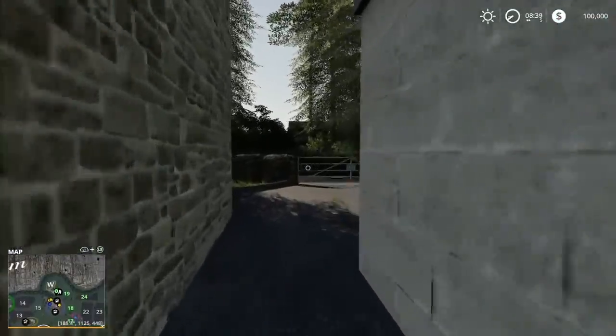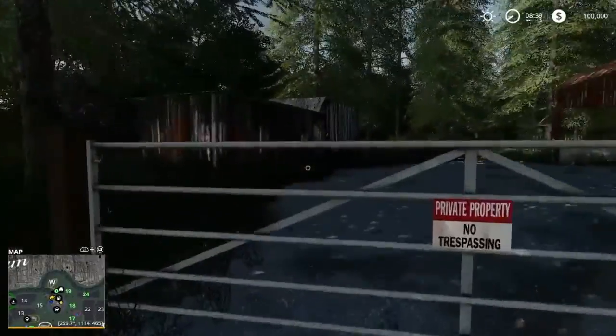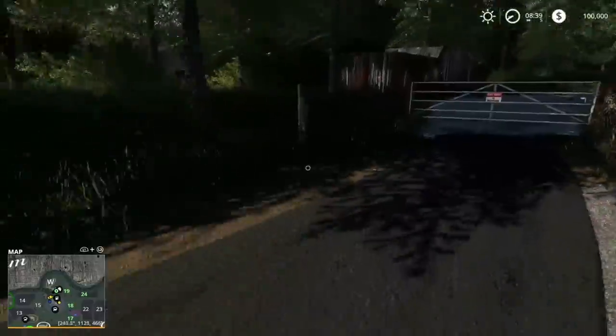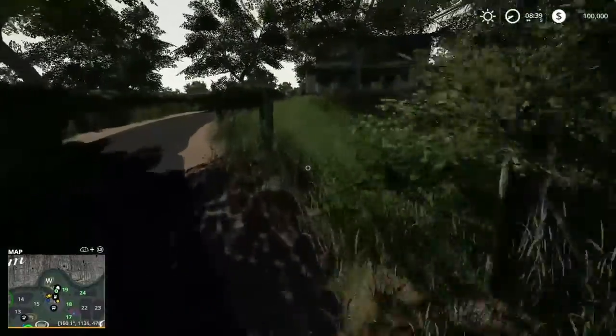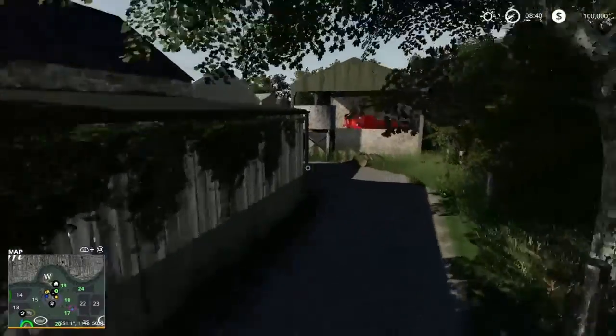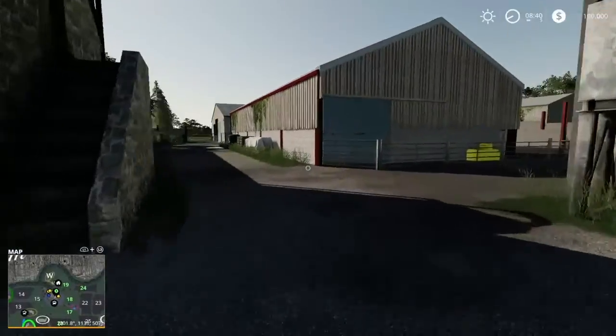This property you do not own, but you could buy it. From your house to your farm — the farm you start off with — you just head down this road. It's a very quick drive and this is the entrance; there are 2 entrances to your farm.